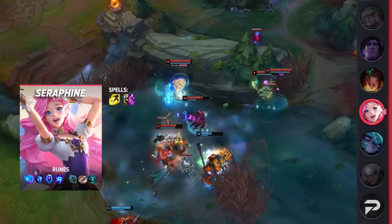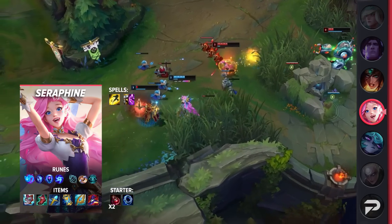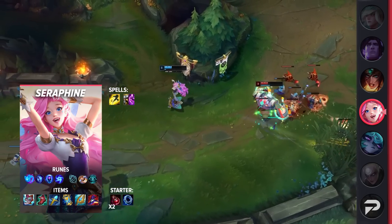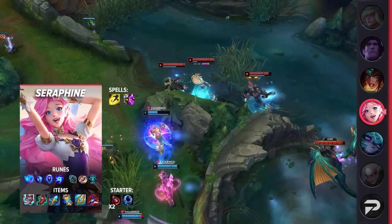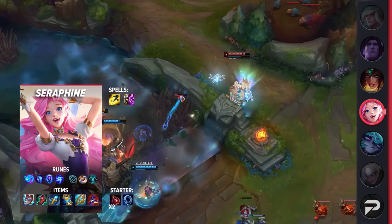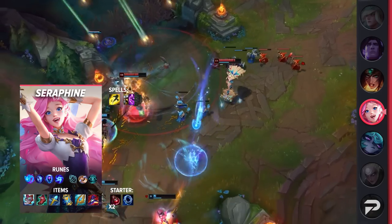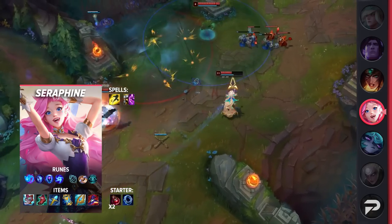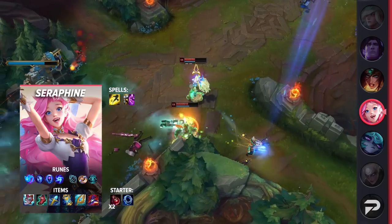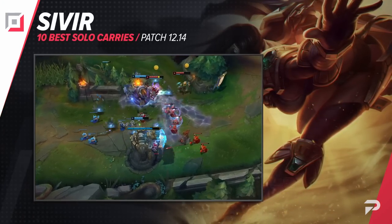For Seraphine's itemization, take Flash and then your choice of Exhaust or Teleport — Exhaust is great for staying safe, but TP gives you more lane presence. For runes, take Aery, Manaflow Band, Transcendence, Gathering Storm, Biscuit Delivery, and Cosmic Insight, giving you early damage and late-game scaling. For items, pick up Liandry's, Lucidity Boots, Rylai's, Zhonya's, Seraph's Embrace, and finish with a Rabadon's Deathcap. If your team needs anti-heal, feel free to swap out Zhonya's or Rabadon's for Chemtech Putrifier.